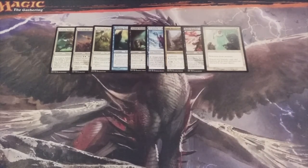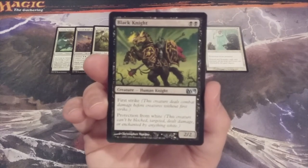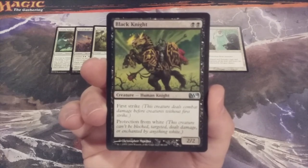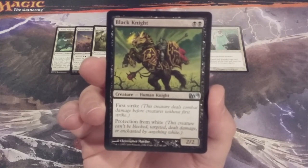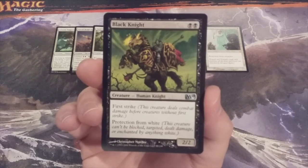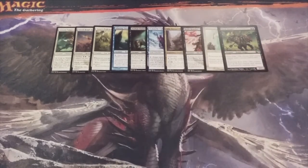Number ten is a classic Magic creature: Black Knight — a 2-2 with first strike and protection from white. If you are facing an opponent's board where they only have white creatures, you can attack with Black Knight and swing in for unblockable damage, because white creatures have nothing on Black Knight. Black Knight is CMC 2, card number ten.